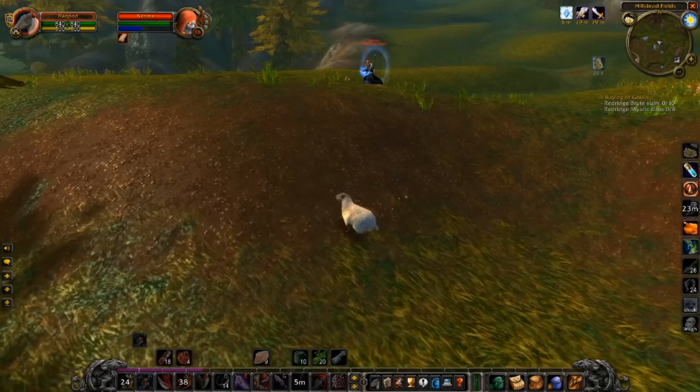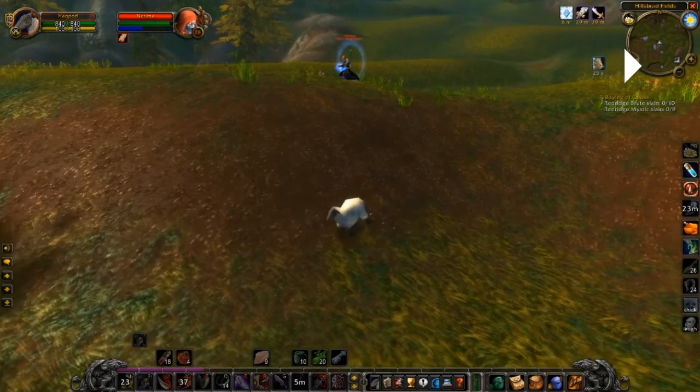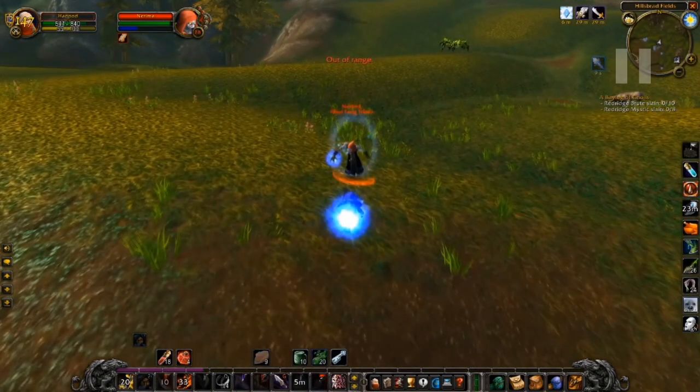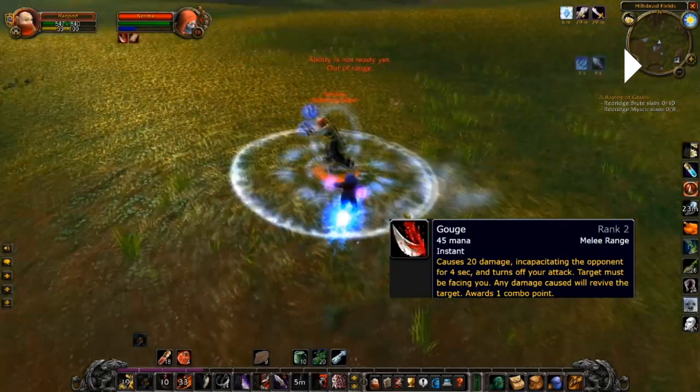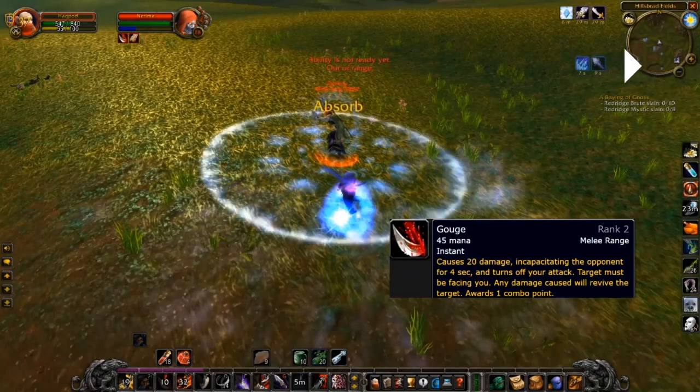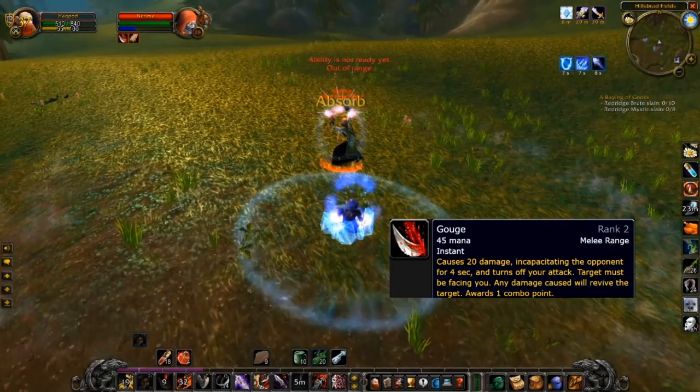He has a spell called Evocation that channels to give him more mana. He could have used it now and would probably have killed me, but he uses it later instead. He gets two Frostbolts on me. Now we're back in melee range, and he wants to get away using Frost Nova again — but I manage to get a Gouge on him. Gouge requires the target to be facing you, disabling them for four seconds, but hitting them breaks it. So I'm frozen in place and he's effectively slept for four seconds.